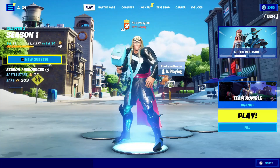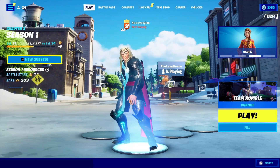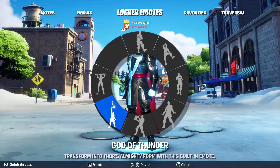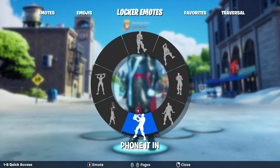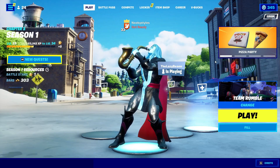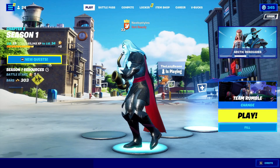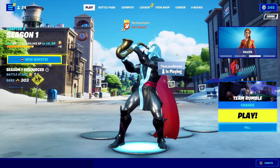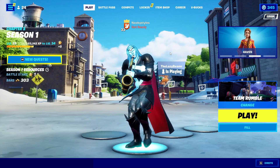After you've done that, go into emotes and do the same emote again. Then go into emotes and do a different emote — it should be a little longer than the small emote. I'm going to do 'Phone It In' right here. Just let the emote play out completely; do not try to skip it.